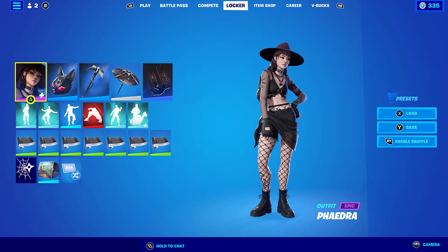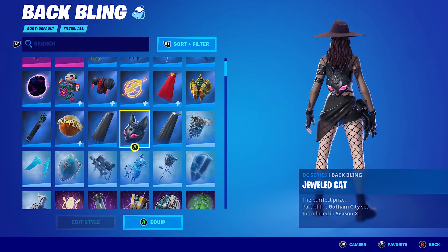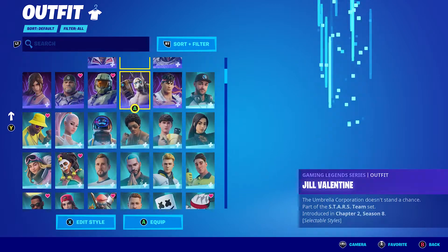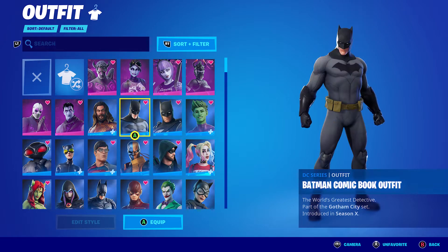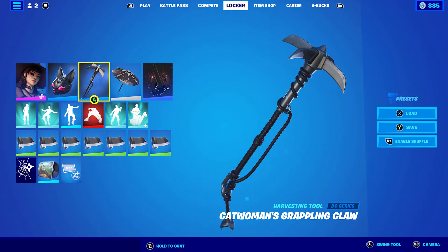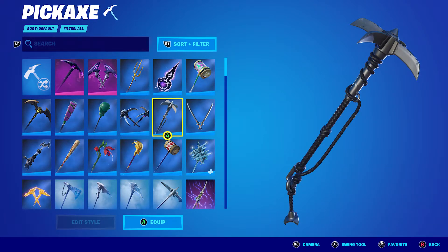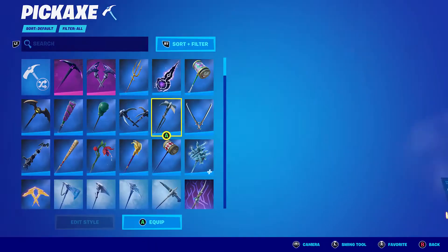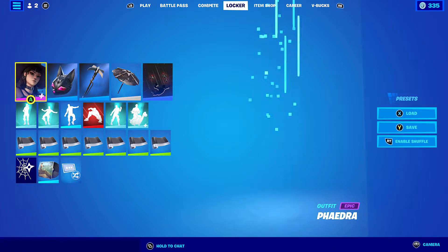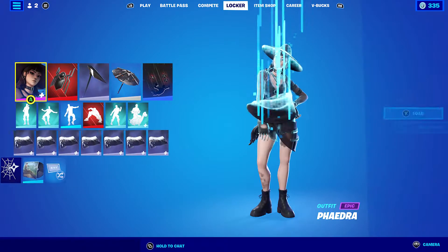For the fifth combo I went for a DC theme. The back bling is Jeweled Cat from Chapter One Season Ten — the Gotham City set — which comes with the Catwoman Comic Book outfit. The pickaxe is Catwoman's Grappling Claw from the Batman Zero Point set. If you don't have it, you can use the Cat Claws that come with the comic book style Catwoman. The wrap is Assassin for the black and silver, which goes nicely with the pickaxe.